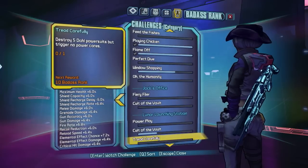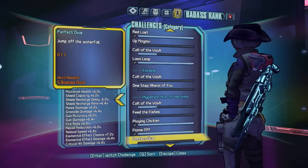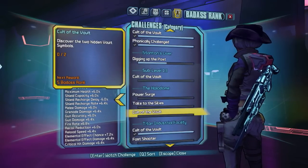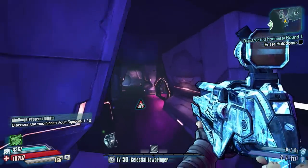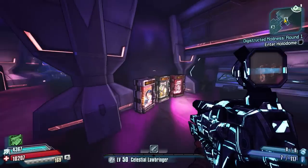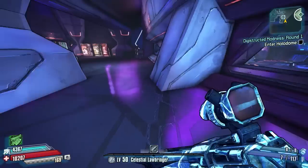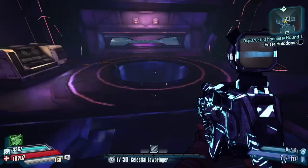That means there are new Badass Rank challenges. Let's have a look — it'll probably just be the Hollow Dome. I may as well discover it. I'll bring Wilhelm here and do the guide. The challenges are: lure an enemy into the pit, jump over the Hollow Dome pit, and discover the two hidden vault symbols. The first vault symbol is pretty easy. It looks like we've got vendors somewhere around here — let's see if there's anything good. Let's open as many ammo crates as we can before the round starts.